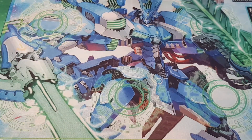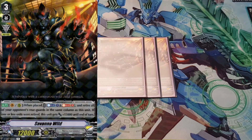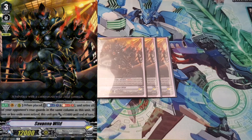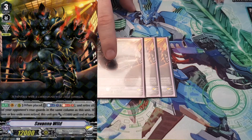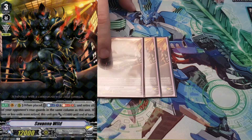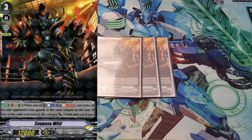Next I run three copies of another hero unit, Savannah Wilde. His skill is Auto, Vanguard rearguard when placed: Counter Blast 1, Soul Blast 2, retire all your opponent's rearguards in the same column as this unit, and if one or less units were retired he gets 15k. So if they only have one unit in the column you burn it and he gets 15k, so he's 27k for that turn, which is nice and good fun.